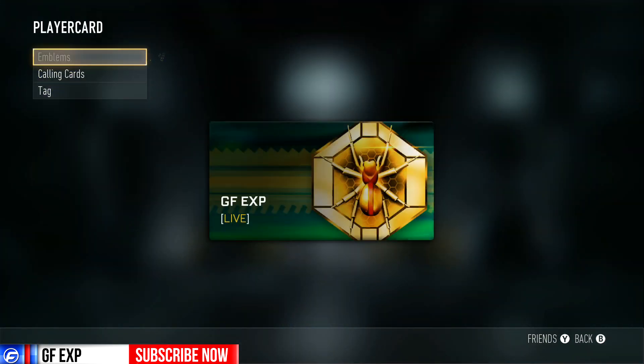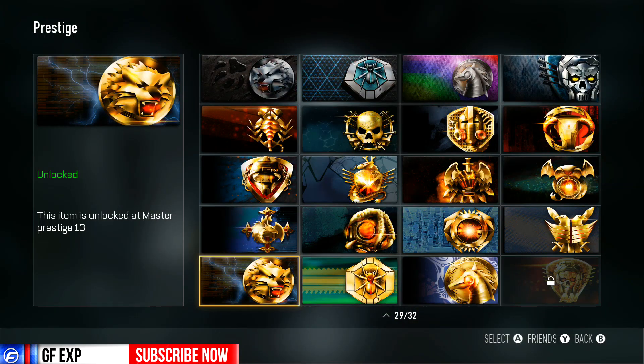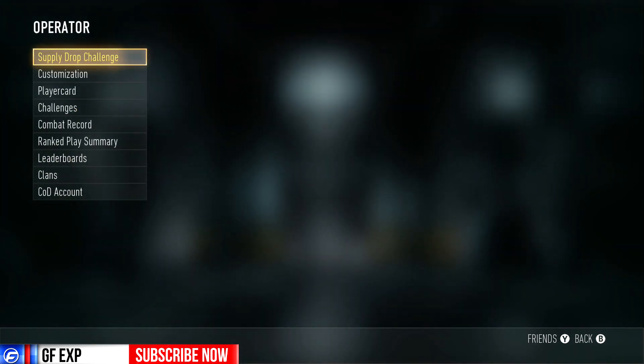Let's check out this player calling card — that's what it's called, I always want to call it a player card. There it is, that looks pretty cool. I really like the unicorn thing, it's kind of a weird emblem but I really like it. I'm not sure why they chose to make a unicorn the 15th prestige emblem, but still cool.